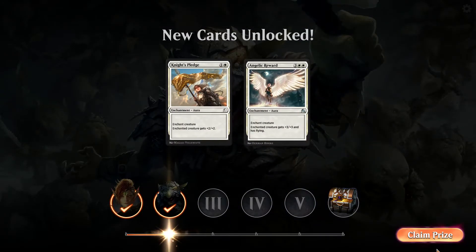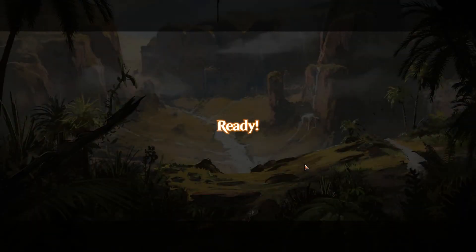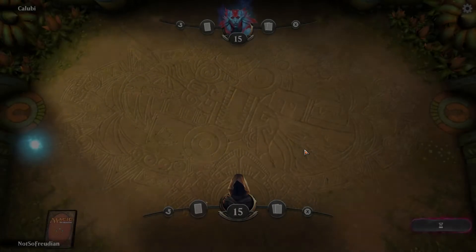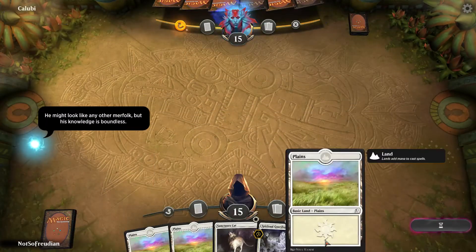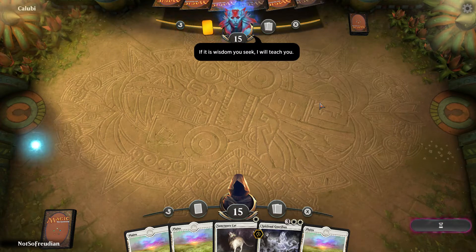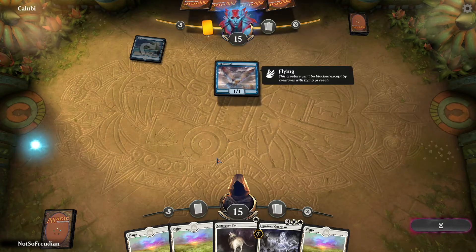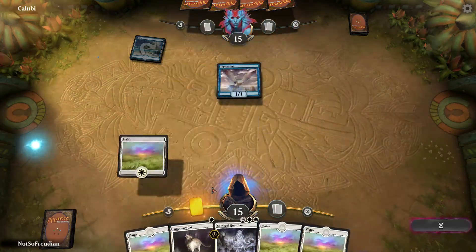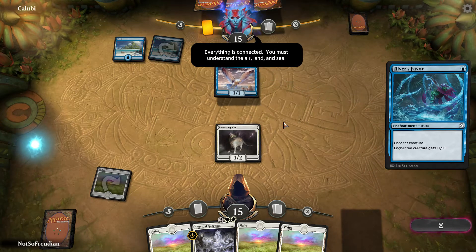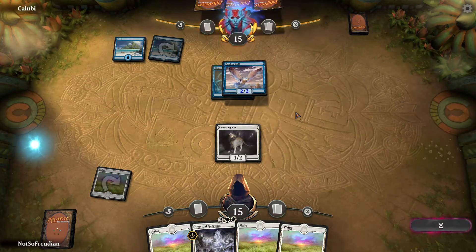Ward Knight's Pledge. Now we learn about auras. Basically an aura has to target a creature. You might look like any other merfolk, but his knowledge is boundless. Stay patient and keep an open mind. If it is wisdom you seek, I will teach you. Birds fly freely, unfettered by earthly bonds. She's just going to be spouting these the entire time. You must understand the air, land, and sea. They're kind of trite, but I guess they kind of make sense.